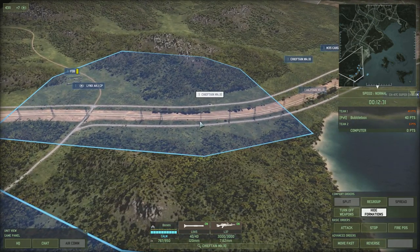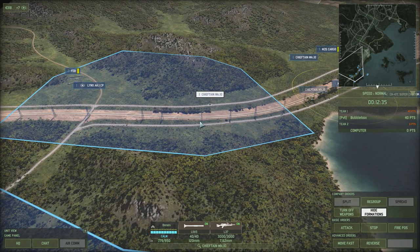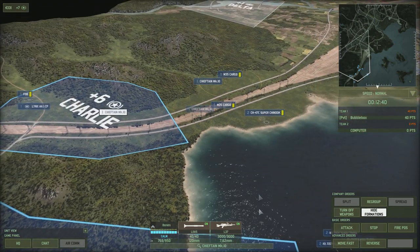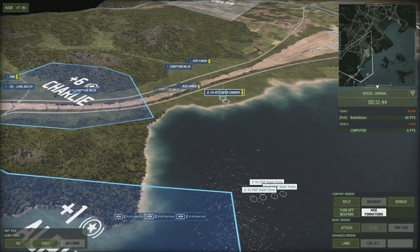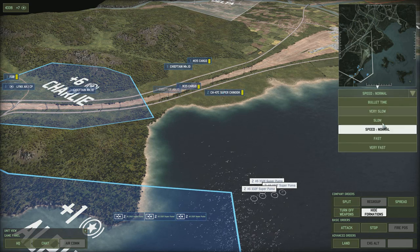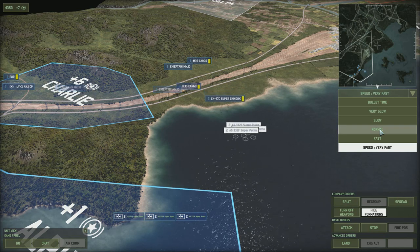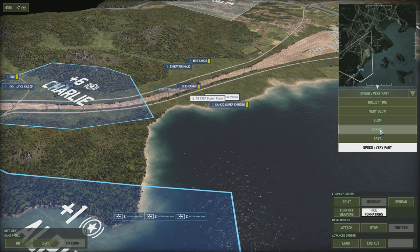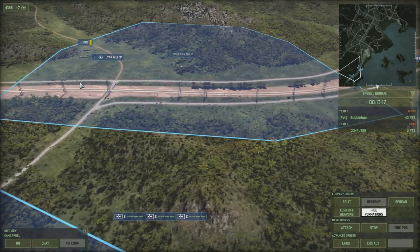However, this can be a little glitchy for some units. For example, if you have Pumas out at sea that have fired off all their anti-ship missiles and you want to resupply from a supply chopper on land, the supply chopper will also try to move toward the Pumas and they all end up in the middle of the sea with nothing resupplying anything. It tends to work for FOBs and trucks, but can be more problematic for helicopter resupply.